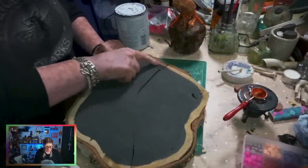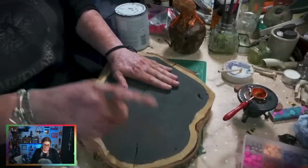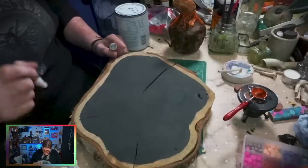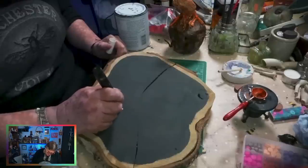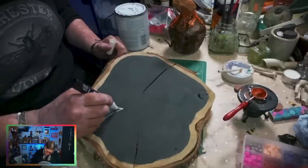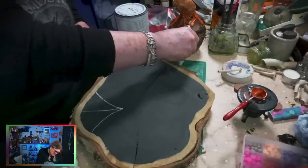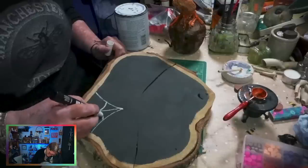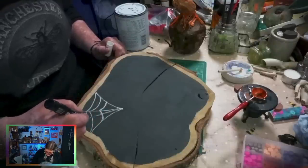That's dry. A lot of the time when I do these log paintings I leave an edge - I don't know why, it's just what I do. I want to put the pumpkins on but also something else on this base. I'm thinking maybe the odd spider web, so I'm going to use this chalk marker to try and paint some spider webs on.